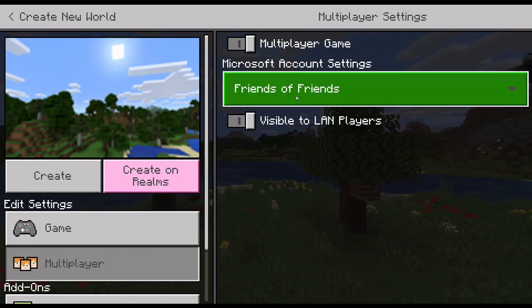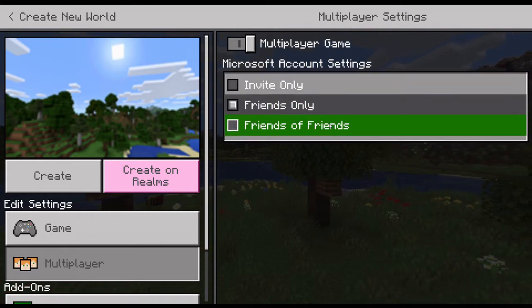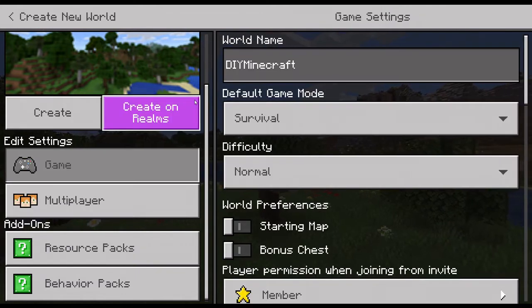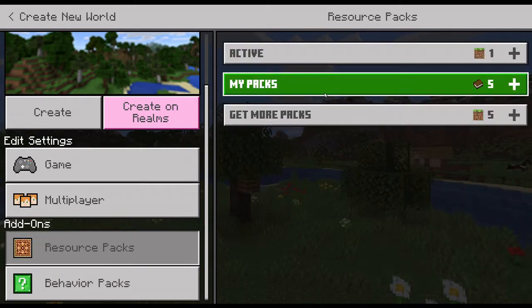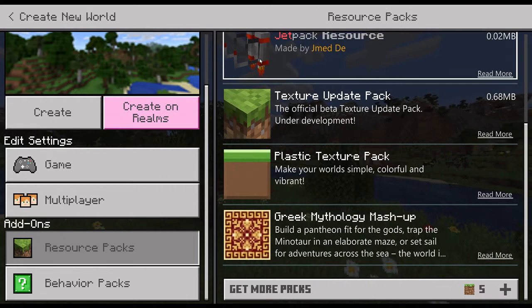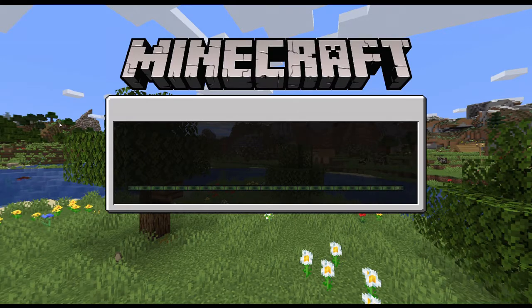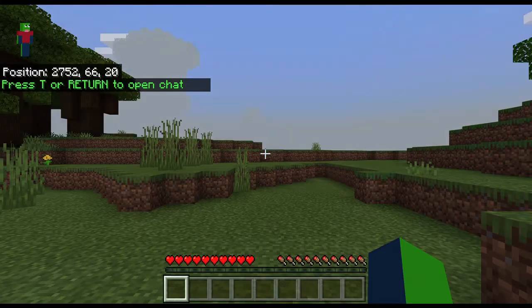Under Microsoft account settings you can set it to invite only, friends only, or friends of friends. Right now I'm going to leave it on invite only. Add-ons and resource packs you don't have to pay attention to yet — those are basically extra resources like jet packs and custom lucky blocks. Once you've got all the settings how you want them, push 'Create,' not 'Create on Realms,' because Realms is a subscription service you can use to easily invite friends without needing an Xbox account, which I'll explain in a later video.